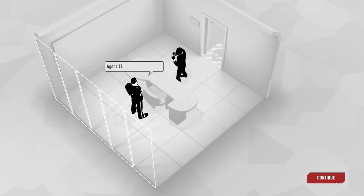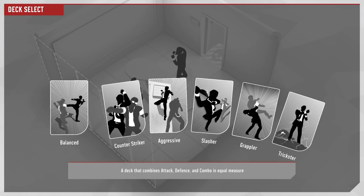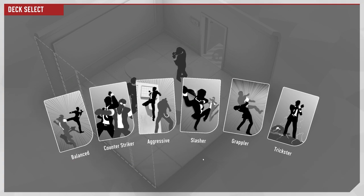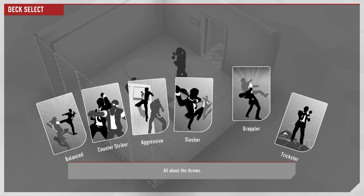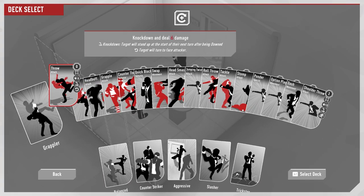There's a story that goes along with it but we don't really care about that. The deck selection originally had balanced, counter striker, aggressive, and trickster — you had to play to unlock them. Then the slasher deck was introduced, which is all about bleeding. But this new one is the grappler, which is all about throws. It shows knockdown as well, which is pretty good.